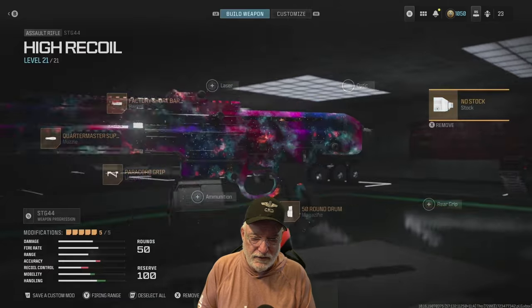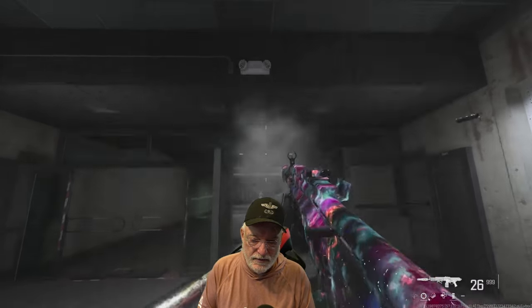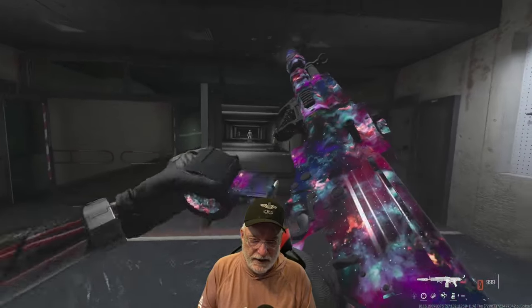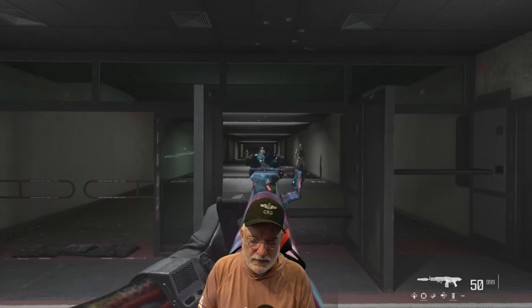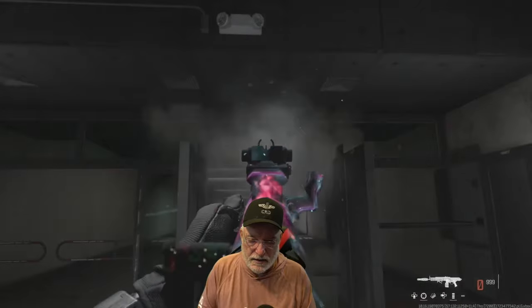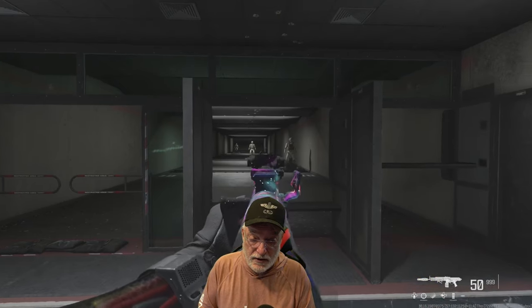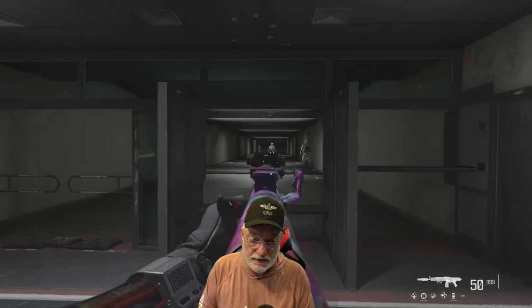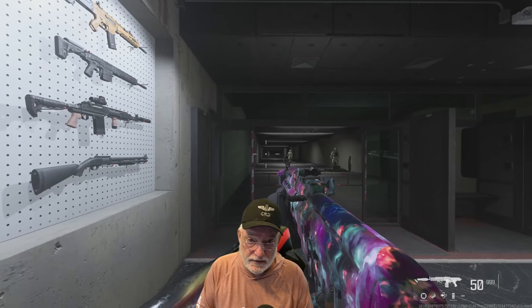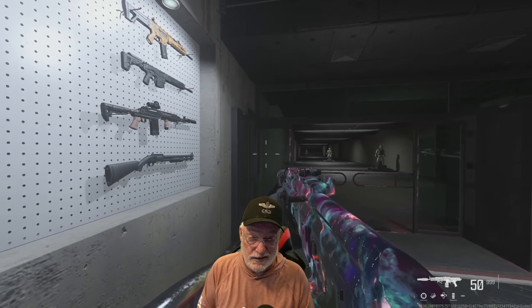Let's look at the recoil in the shooting range. First hip fire with no control — it goes up and eventually to the right through all 50 rounds. ADS with no control shows the aim idle sway is fairly significant, but not near the vertical or horizontal amplitude, so it doesn't go up as far or to the right as far. As for aim assist, I really don't see it in the shooting range. Documents I found said it either doesn't exist, was eliminated for season five, or doesn't always work.